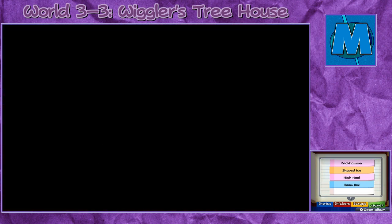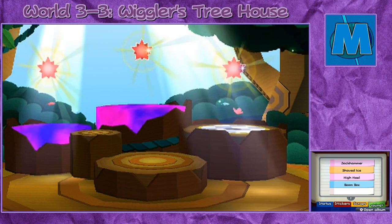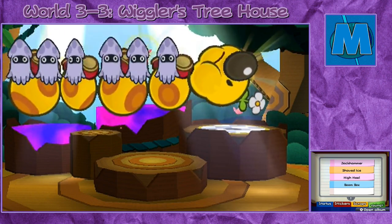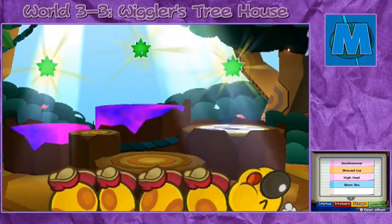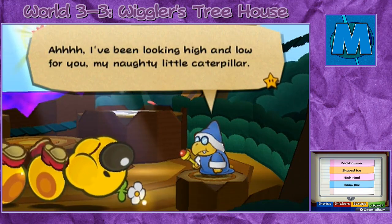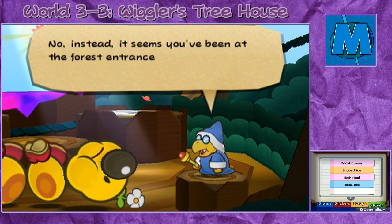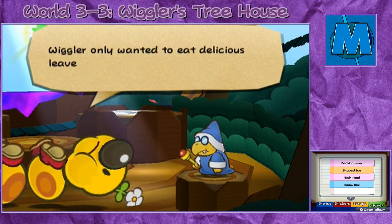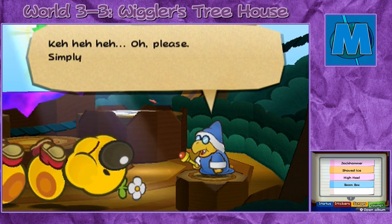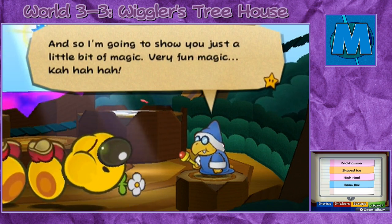I've seen enough anime to know where this is going. Kamek appears and says he's been looking high and low for Wiggler, his naughty little caterpillar. He came all the way out to Wiggler's house expressly to see him, but sadly Wiggler wasn't at home — instead he'd been at the forest entrance playing some mischief with Mario. Wiggler protests he only wanted to eat delicious leaves, not make mischief. Kamek dismisses this, saying that simply by being here Wiggler is causing him problems, and so he's going to show Wiggler a little bit of magic — very fun magic.